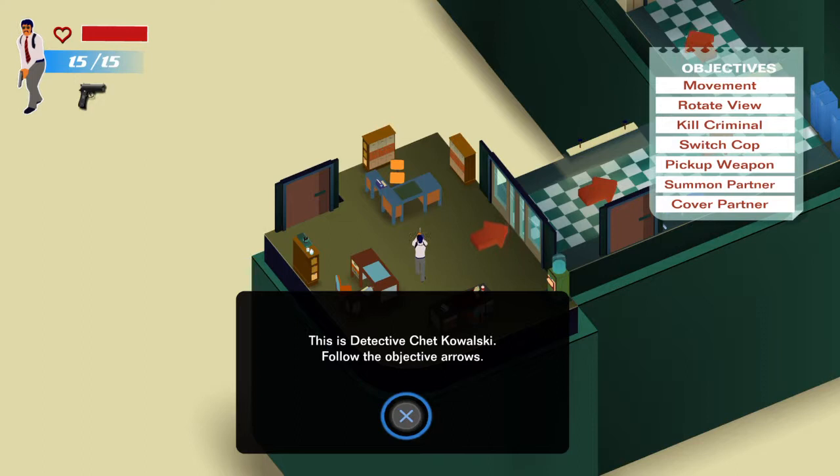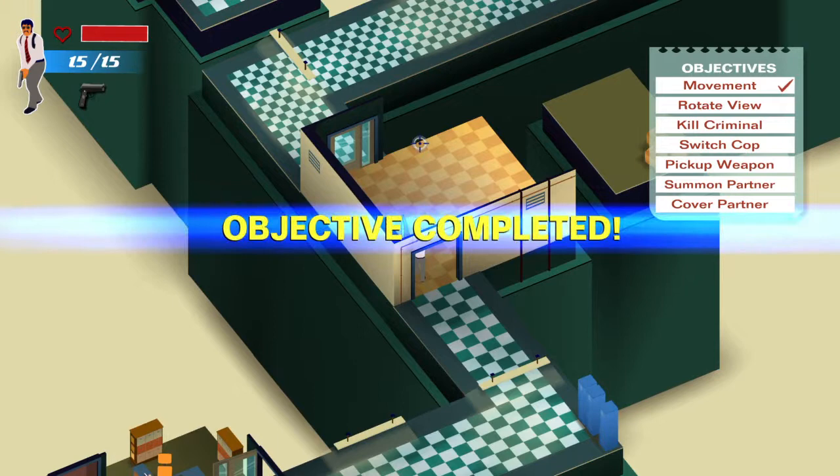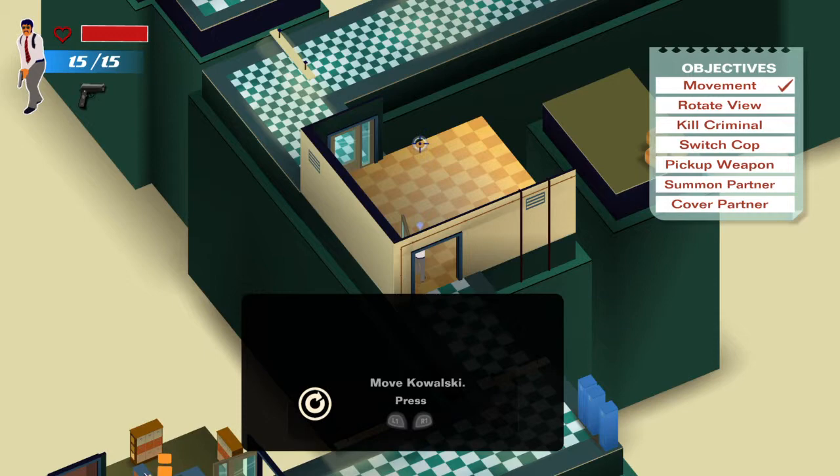LA Cops Academy — welcome to LA Cops Academy training. This looks like a twin-stick shooter, quite similar to things like Dead Nation, but obviously with no zombies.